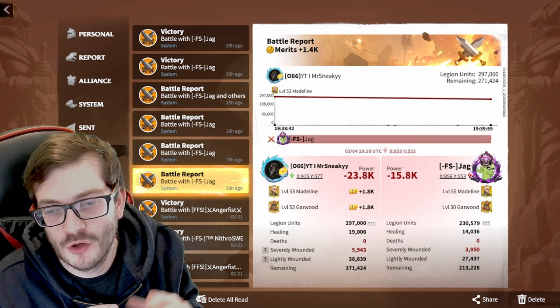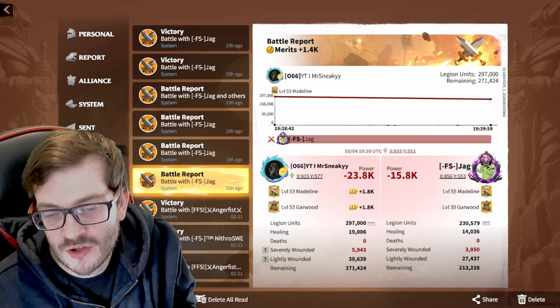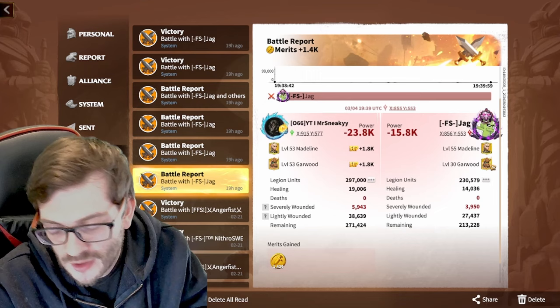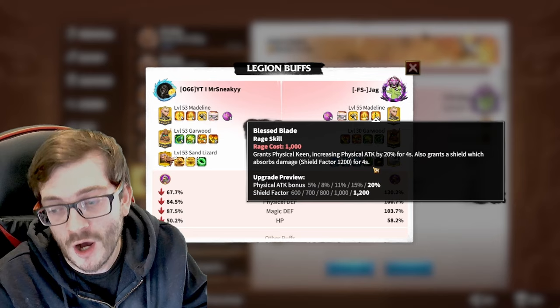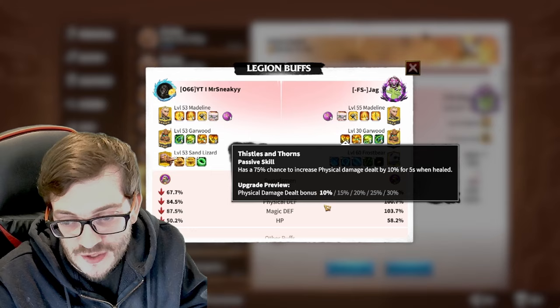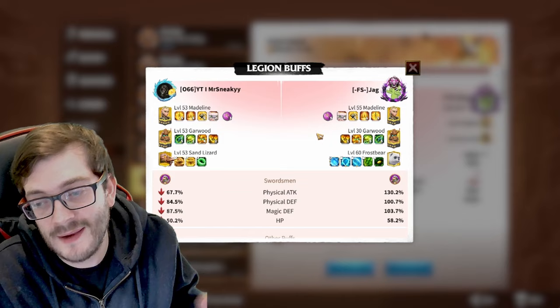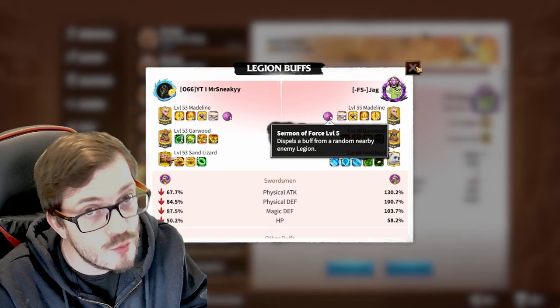Welcome to the report section - we're going to go through each individual match and showcase footage of the duels and what we were trying to achieve. We're trying to figure out what debuffs this thing can remove. For example, in this matchup we have Madeline and Goward. With these heroes you get a physical attack buff of 20%, damage taken reduction of 20%, plus physical damage bonuses. We're going to see what buffs we're able to strip.